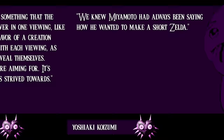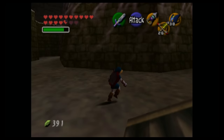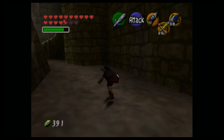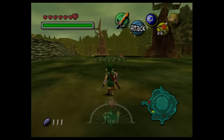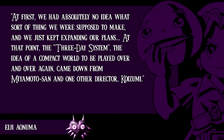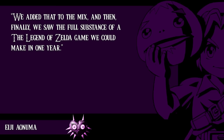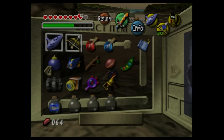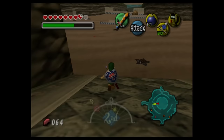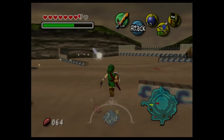Koizumi noted they knew Miyamoto had always wanted to make a short Zelda, possibly referencing how early in Ocarina of Time's development Miyamoto talked about limiting the game to Ganon's Castle — though Ocarina kept growing. The compact world of Majora's Mask was also a practical consideration. Aonuma said in a 2009 Iwata Asks interview: "We just kept expanding our plans. The three-day system — the idea of a compact world that could be played over and over — came down from Miyamoto and Koizumi. We added that, and finally we saw the full substance of a Zelda game we could make in one year." Their original plan had actually been a full week, but Aonuma said three days was chosen because it was too difficult to remember everything within a week's span.